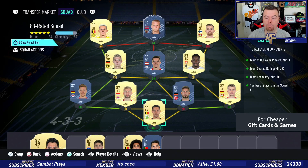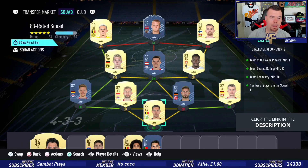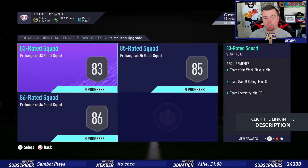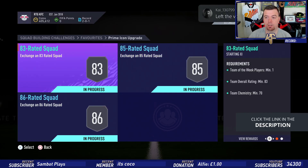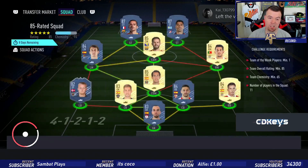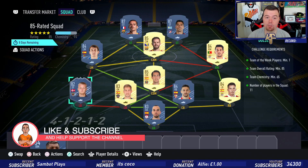At this point in time you're looking at just under 40K — 39.3K. In my opinion I reckon this will jump up to about 50K pretty easily, so bear that in mind. You'll get a rare players pack out of it, which isn't very exciting. Next we have the 85-rated squad.